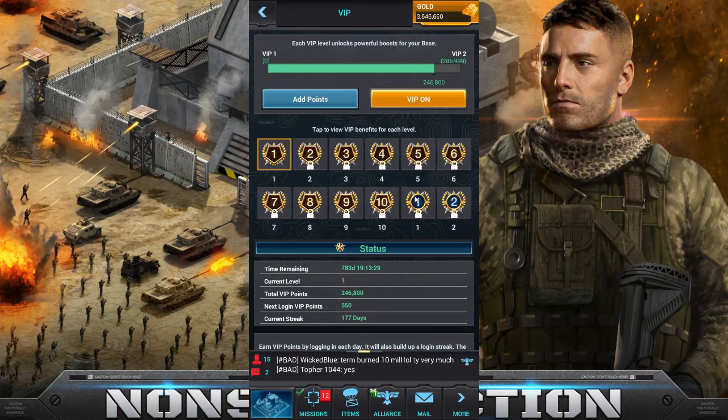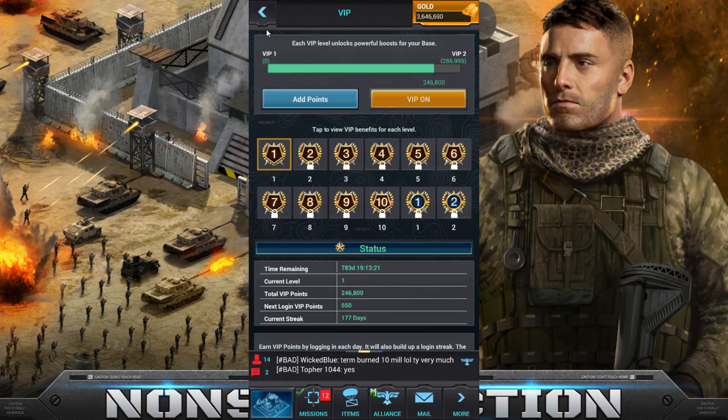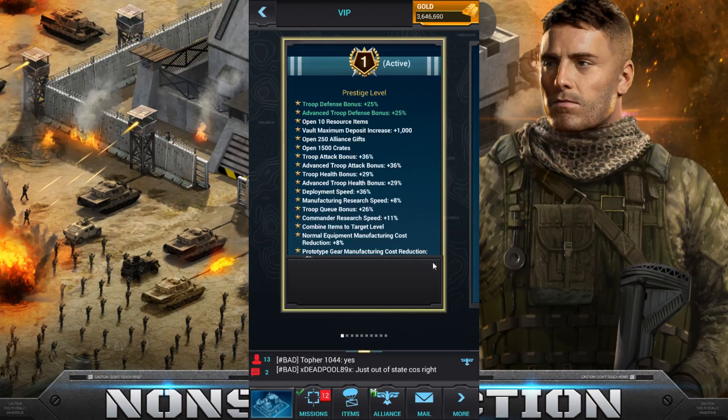I said over/under 10 million points, and we both said over, but we didn't expect that — 80 million points. That's basically 80 million gold if you're gonna buy it with gold, which is just crazy. But I don't know what to say, you can't really do anything about it.